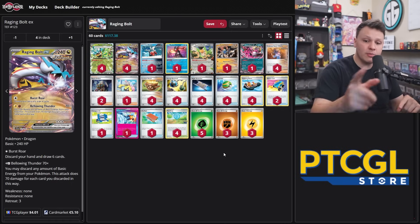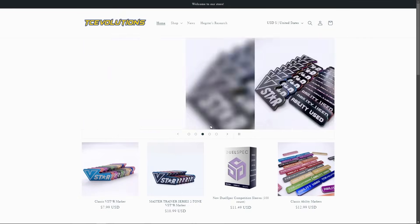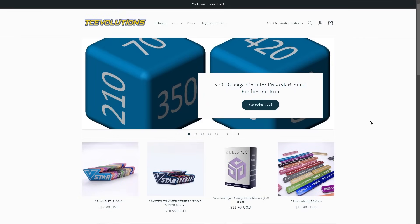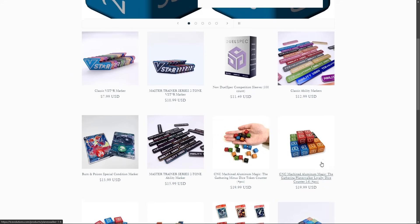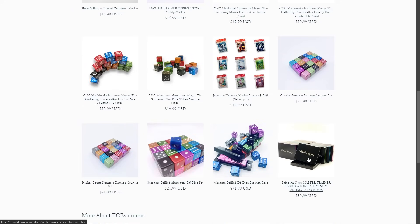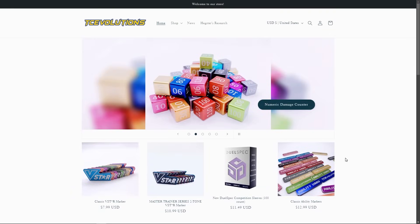Before we jump into it and I break down what I'm playing and why, big shout out to TC Evolutions as always for sponsoring me — all the content I make here on the YouTube channel and as a competitor in the Pokemon TCG. They've got the highest quality Pokemon TCG accessories: V Star markers, ability markers, dice, damage counters, you name it. They also have Magic products. TCEvolutions.com — link in the description — use code azulgg for a discount.